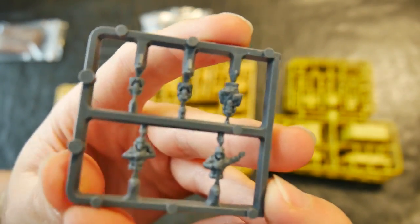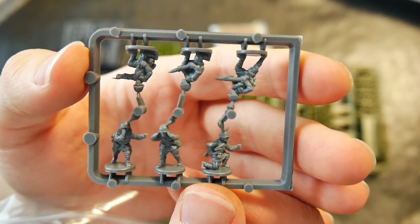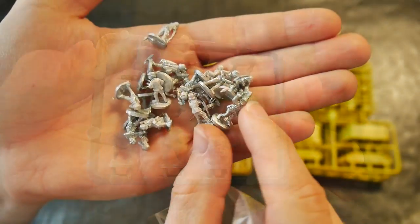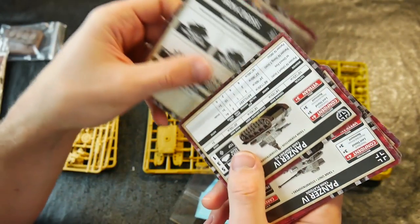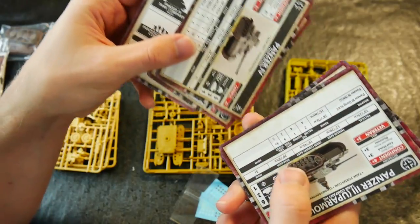Both army sets contain two plastic sprues of tank commanders, plus four gun crews for use with the artillery. There are also decal sheets and relevant unit data cards for all the options possible with the contents, including special rules and variants.